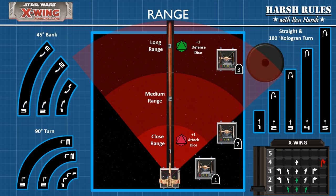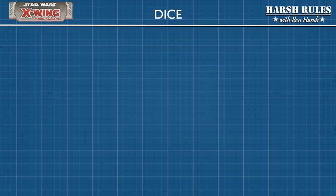This is a good example of how the range ruler works — we'll cover combat tactics more in our gameplay example. Now let's take a look at the unique eight-sided dice that Star Wars X-Wing uses for gameplay. Red dice denote attack dice. Green dice denote defense dice.